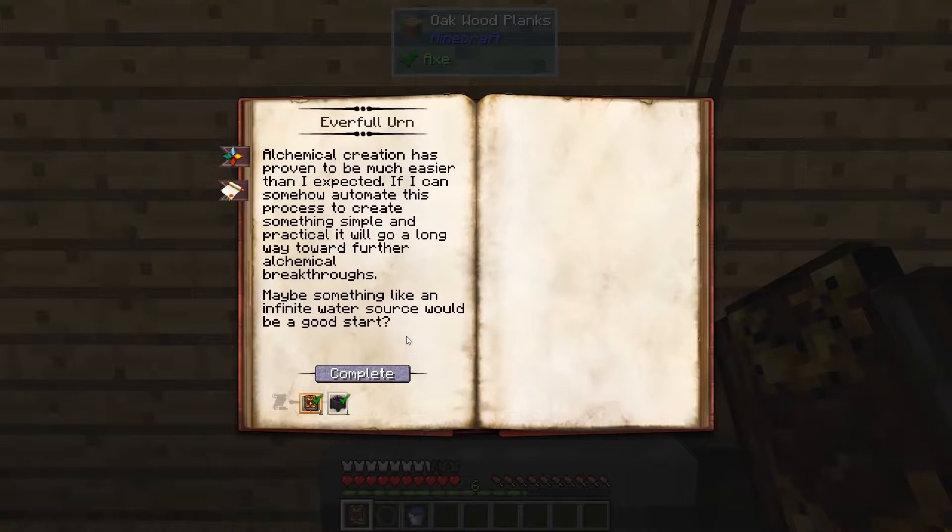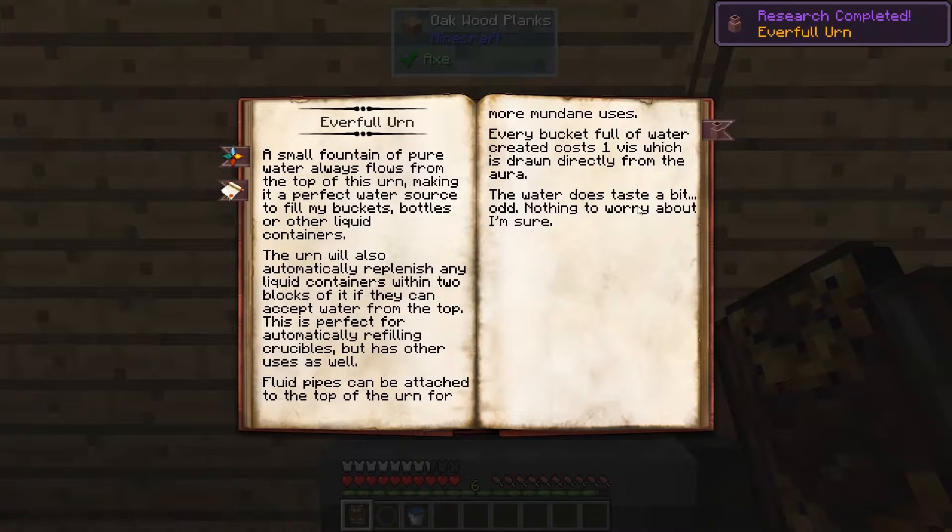To unlock this we'll need a theory in fundamentals and an observation in alchemy. That theory is the same one we made in our theory of crafting video. So we'll hit complete and now we can build the Everfull Urn.